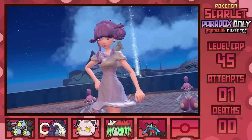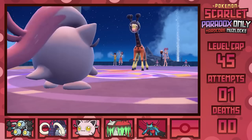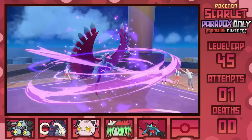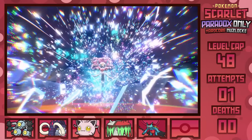Gym leader Tulip starts off with Farigiraf — the new Girafarig evolution — as we lead Scream Tail. Here I'm going to set up Screens and swap to Roaring Moon instead of Brute Bonnet. Since we have that Dark typing, plus resistance to Farigiraf's coverage moves, plus Dragon Dance, plus Leftovers, we're able to get to plus 6 Attack and Speed, then sweep through the entire team with Jaw Lock, KOing Farigiraf, Gardevoir, Espathra, and the Terastalized Florges to win the fight. So much for your Fairy counters — would've been nice if you had a Focus Sash or a priority move.